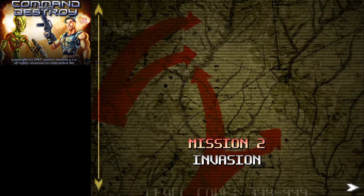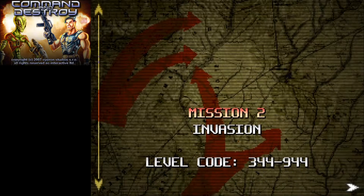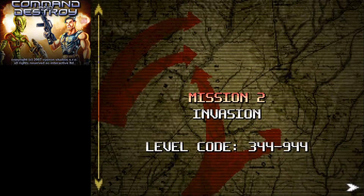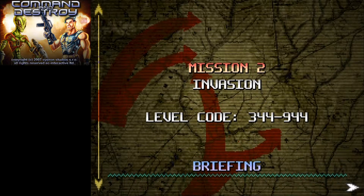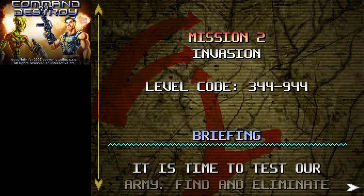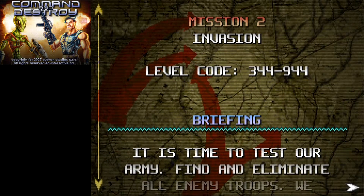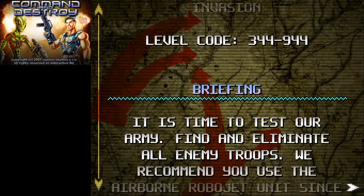Hello everyone and welcome back to Command & Destroy and welcome to the second mission for the aliens, Invasion. Let's see how much oil we have to harness this time. I'm not quite sure whether aliens use oil. I can see why people use oil, but they do have like lasers and UFOs. It just feels like there's a disconnect. They should use, I don't know, fusion power.